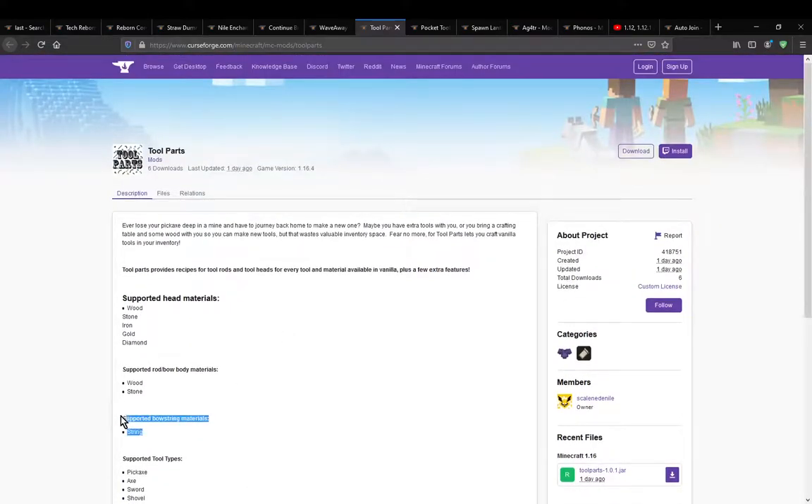You do have bow string options, which is just string at the moment. No idea if there'll be additional ones — you probably need add-on rods or something to accomplish the rest of it. There are rod and bow materials, which is just wood and stone at the moment for two rods or bows. And then you've obviously got the head materials, which is basically just your main materials.